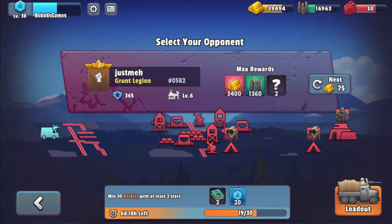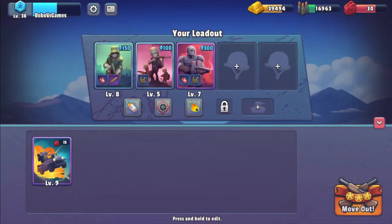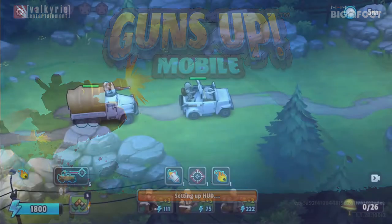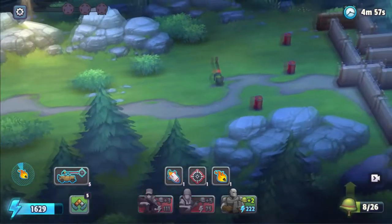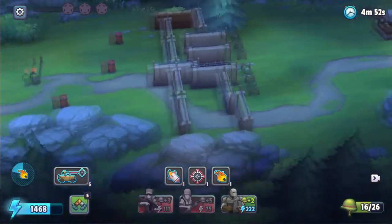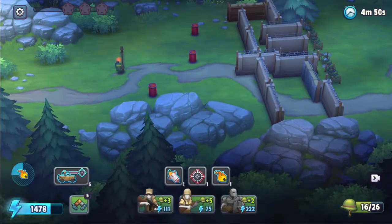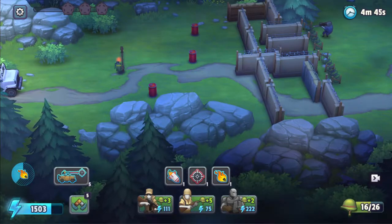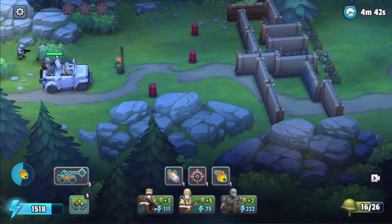Hello my friends and welcome to the cheap unit fest! We are going to use the grunts and the assaults with bounty hunters to protect us from bullets. Two of them have the discount perk, making them quite cheap at 111 and 75. The bounty hunter is 222. The idea of this fest is we can spawn as many units as possible quite quickly and cheaply. We have the assault car with us as well.